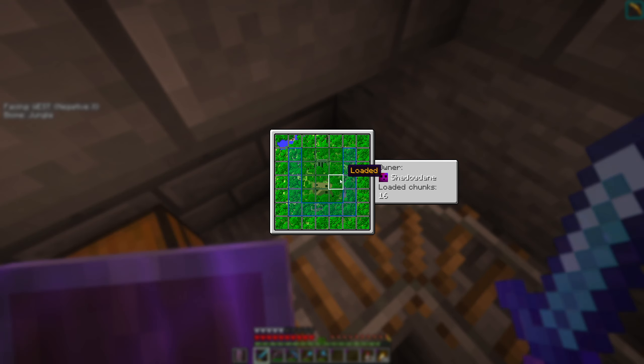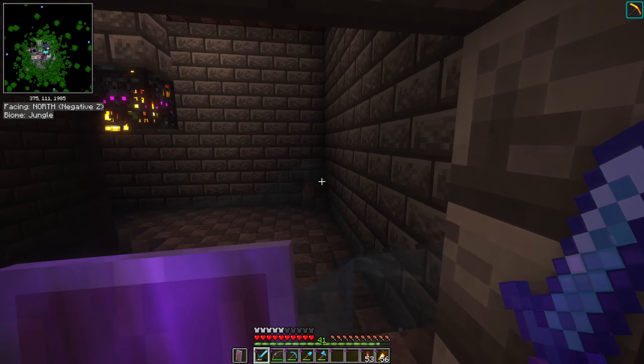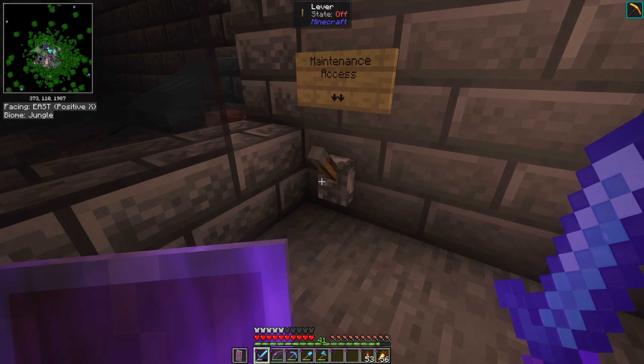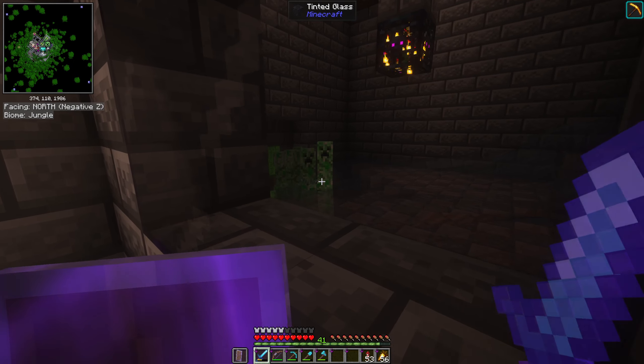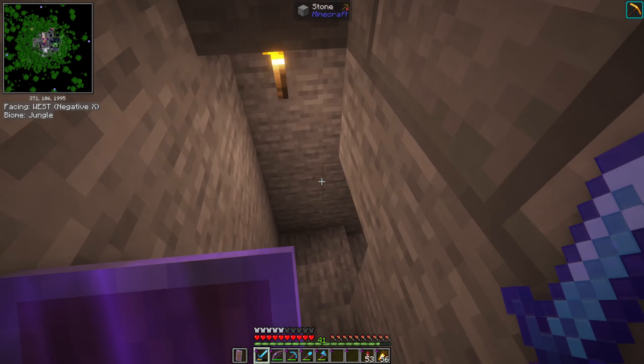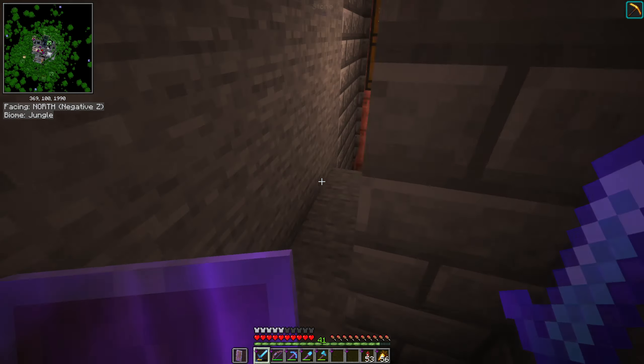Pretty much the majority of my farms have on/off switches. I've already disabled the sugarcane farm and my creeper farm. The creeper farm uses the spawner mod — you can create spawners, and this one is set to spawn creepers. I'll turn it on for a second so you can see — yep, there are creepers dropping down below, and you can hear them getting killed.